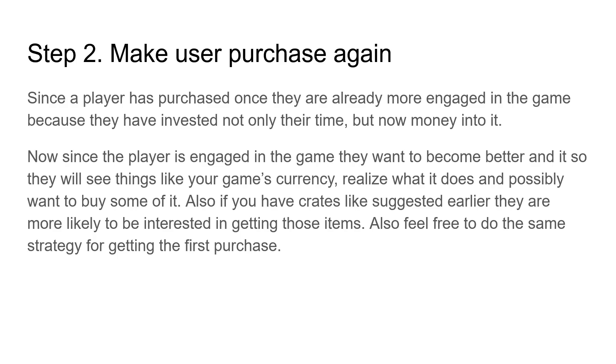Also, use milestone prompts again to offer things like a 2x coin boost. A great trick: when a player wants to buy something that costs 5,000 coins but they only have 500, instead of just saying they can't buy it, prompt them with a dev product to purchase those coins right then. Give them what they want — this will improve your conversions significantly.